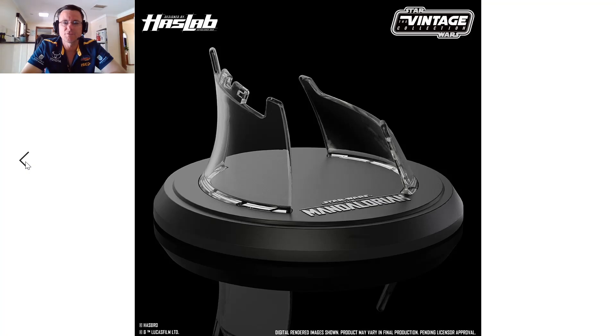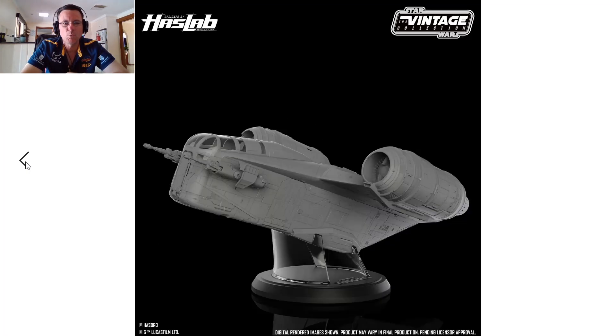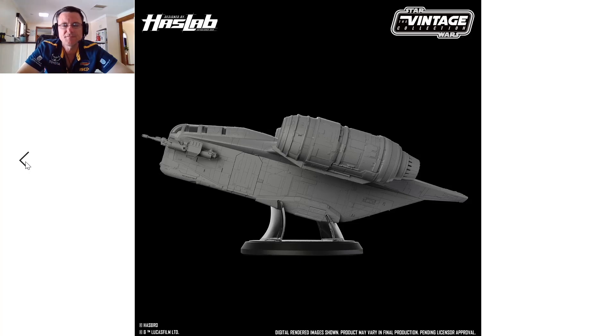The stand looks fantastic — I love it. I think this is a good idea from Hasbro to add this to the Razor Crest, so fingers crossed. If you're sitting on the fence about ordering or backing the Razor Crest, absolutely do it. This is a one-off to get this stunning vintage collection vehicle from the Mandalorian. It would have been nice if they put the painted version on the stand image, but the stand is really cool. It looks like it goes into the peg holes where the stands go. I would love to have it displayed like this rather than with the landing gear down. This is the 15,000 backers reward.